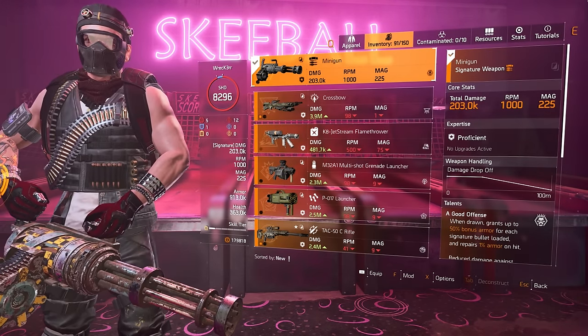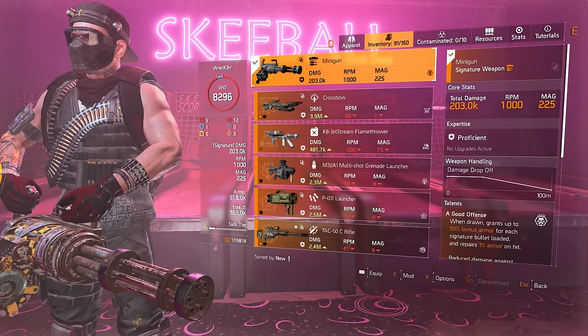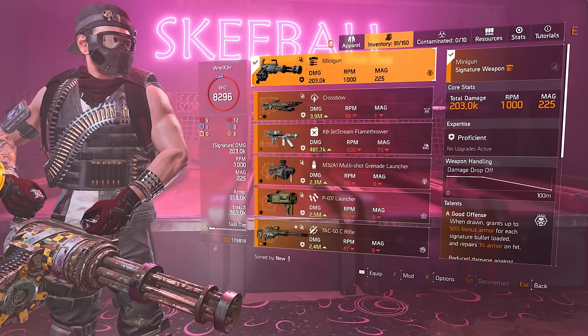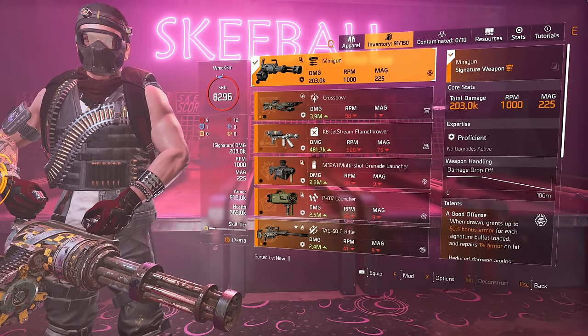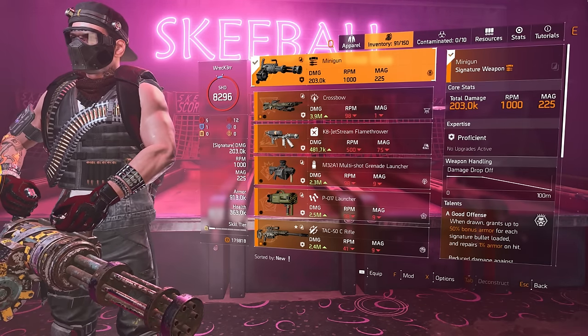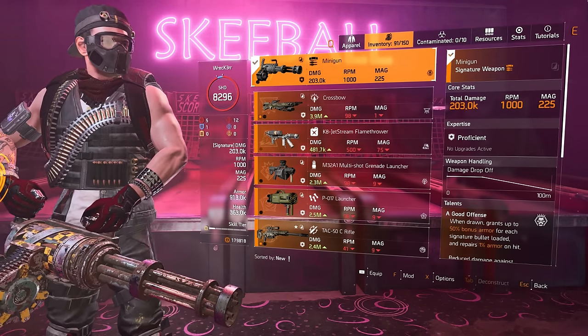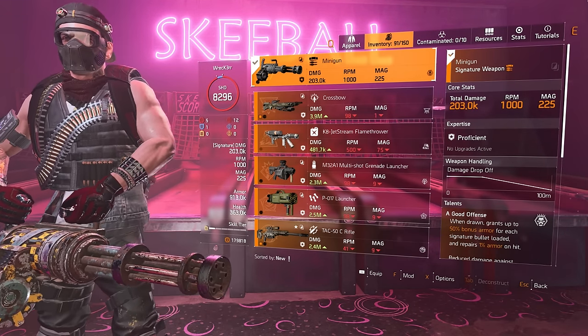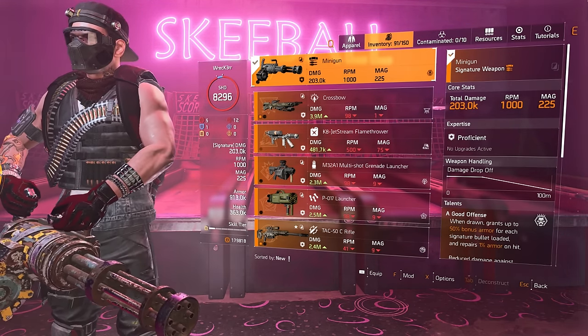For the specialization we are running Gunner. The two primary reasons are the 10% armor on kill and also the Banshee pulse, both of which we are primarily running for this setup. On top of that we get faster rate of fire, faster reloads, more weapon handling, and of course ammo regeneration every other minute.